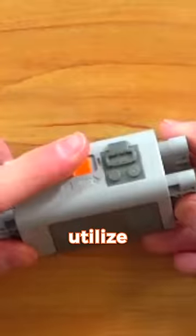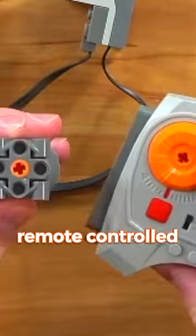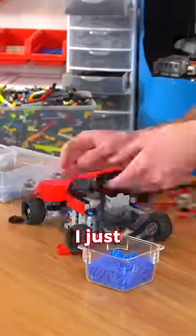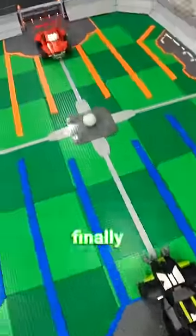Lastly, I had to build the cars. These each utilized two LEGO Power Functions motors, a battery box, and an IR receiver so they could be remote-controlled. I built up a simple steering mechanism using a gear rack and a servo motor, and I even used a differential on the driveshaft so it would be easier to turn. Then I just covered up the cars with LEGO pieces to create the octane design from Rocket League, and it was finally time to play.